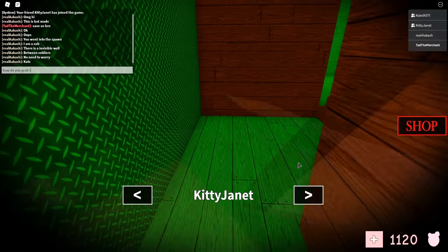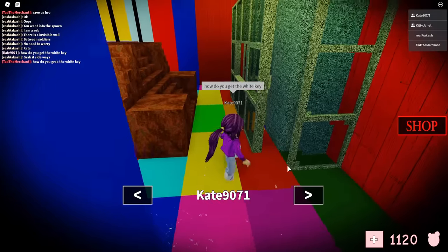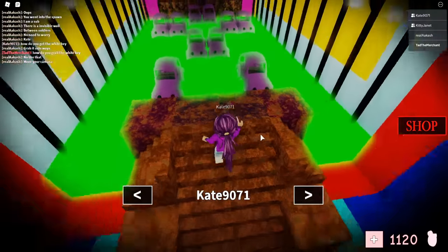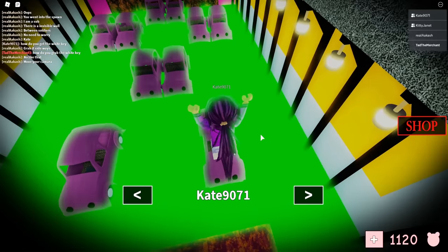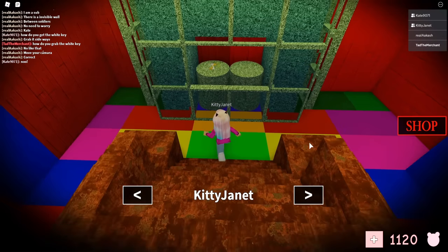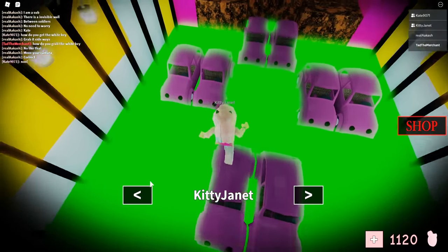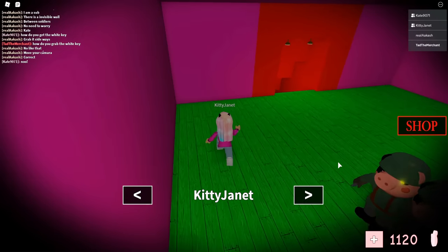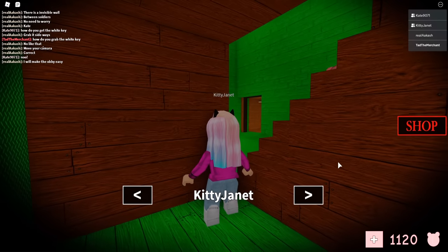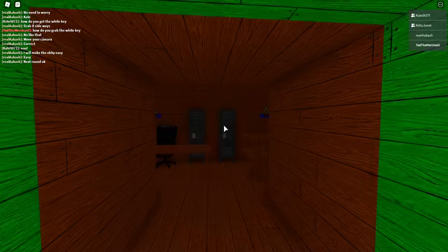It says there's an invisible wall between soldiers — no need to worry. How do you grab the white key? Grab it sideways. Let's go back to Kate and see if she can grab this thing sideways. Move your camera — reverse the camera. Oh, you didn't even think of that! Let's watch Kate do the acid parkour. She's gonna fail! I touched it. Janet, this is our last chance. I already got the hammer and wrench done — be careful, this is the final item.